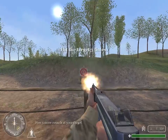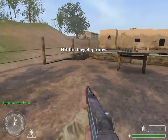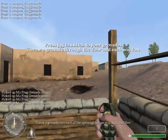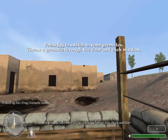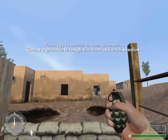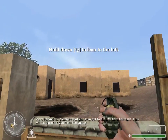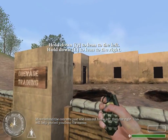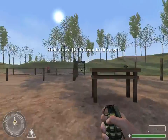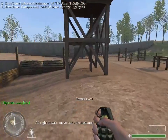Fire three more rounds. Outstanding, Private. Proceed to the next area. Pick up the frag grenades from the table. Throw a grenade into each of the openings before you. Move behind the concrete post, move out to the left, then the right. This will help protect you from the enemy. All right, Private, move on to the next area.